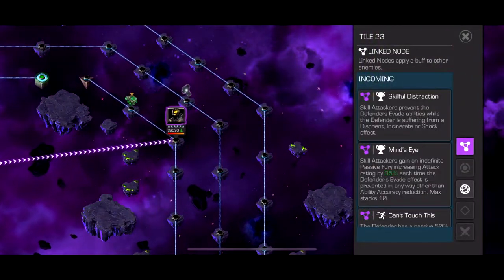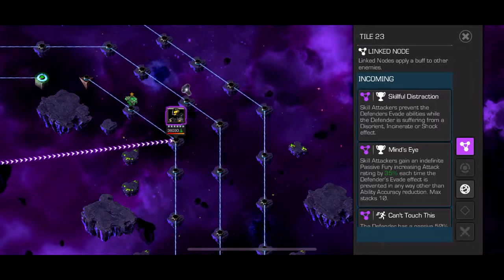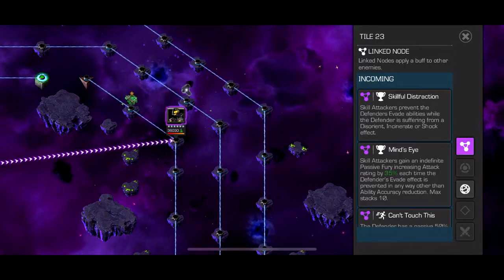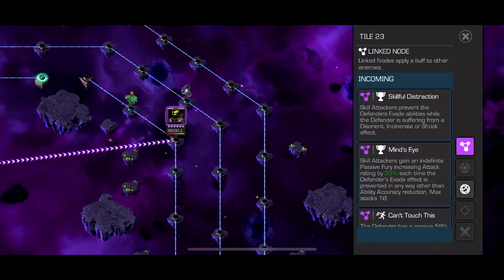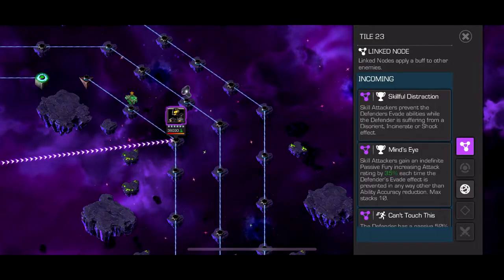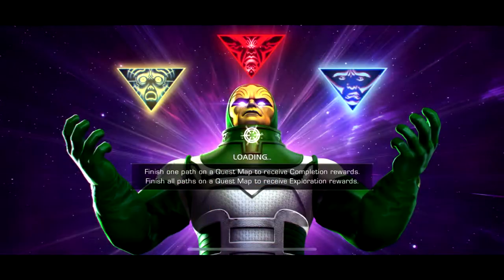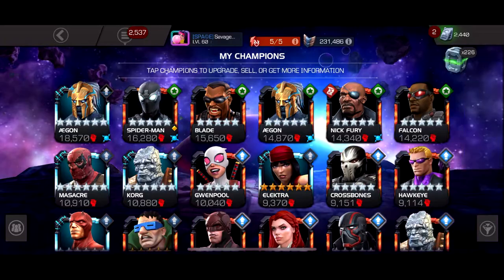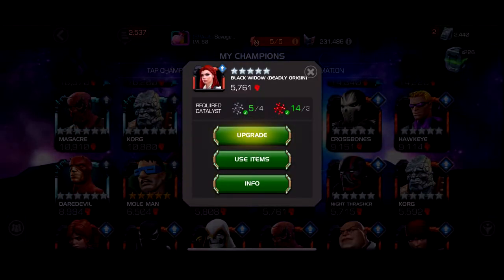Once again, the other skill node was way more fun. It was like every time a bleed expires you get a fury, so I just brought Nick Fury or Black Panther OG — just so many characters. If we actually look at this skill class, because they want us to bring skill characters that prevent evade — the majority of people aren't gonna have a high ranked Deadly Origin, especially in end game.